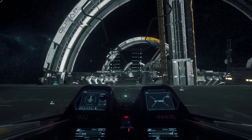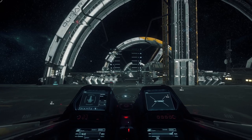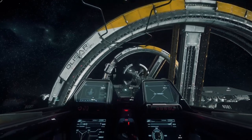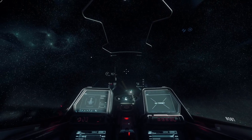Basic WASD controls, Q and E to roll, and Space and Control to strafe. We're going to strafe up. Shift will get you an afterburner a little faster. And pressing N as in November — that'll put your landing gear up.